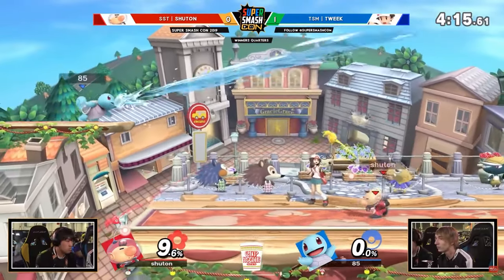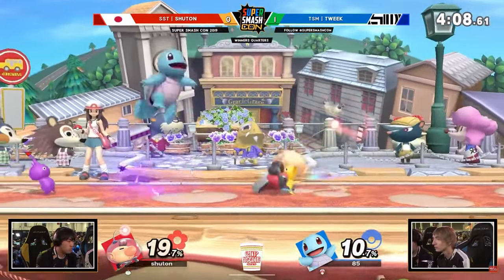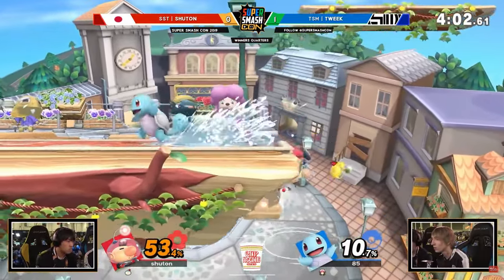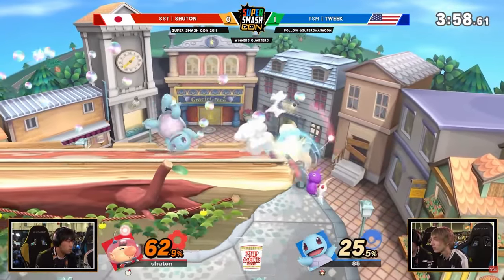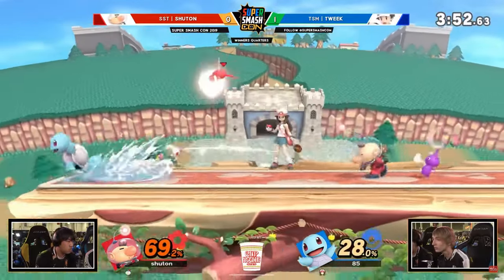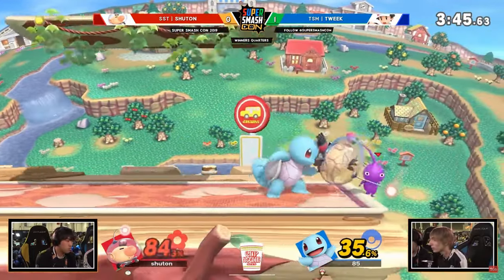Next is F tilt, and the best goes to Squirtle. This is the best tech-chasing setup move in the game — the frame data is incredibly quick, you can spam it, and above 60-70% it sends the opponent into a tech scenario they have to react to incredibly fast. Honorable mention to Charizard F tilt for being ridiculously disjointed with a strong sweet spot, and big honorable mentions to Min Min F tilt and her arm-based moves for how much stage they control.